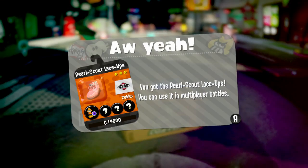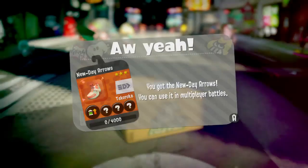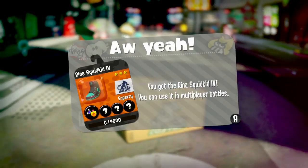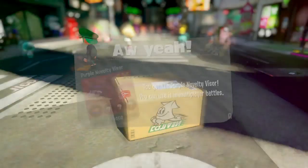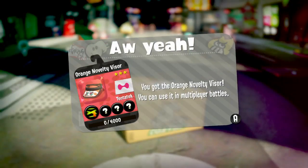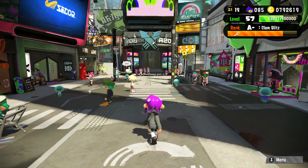We've got Pearl Scout Lace-ups, Pearlescent Squid Kid 4, Pearl Punk Crowns — look pretty cool. New Day Arrows, Marination Lace-ups, Rena Squid Kid 4, Trooper Power Stripes, Midnight Slip-ons. And it just keeps going — look at all these colorful items. I wonder which colors you guys would pick. That's a lot to go through.